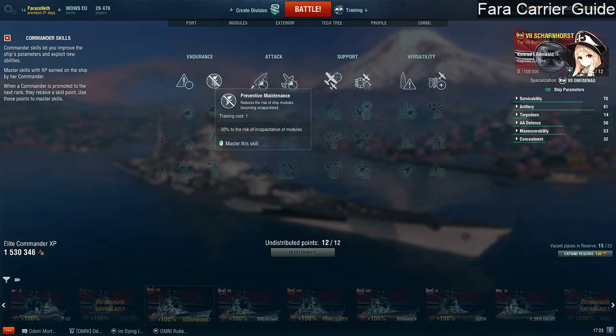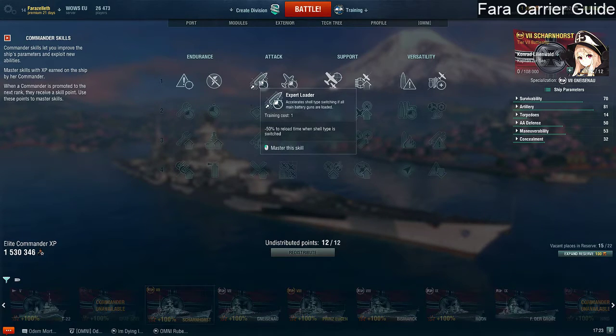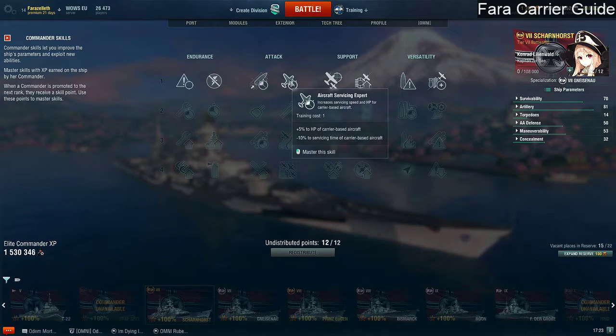Preventative maintenance — we're an aircraft carrier, we really don't need this. Expert loader gives minus 50% loading time to shells, which again doesn't affect us. Aircraft servicing expert is where it gets interesting — this is actually quite important. The skills we're looking at today are ones that have a statistical improvement on your planes. We want to improve your planes so fighters can fight harder and longer, scouting planes can scout longer, you can take off quicker, and be more effective at bombing. This aircraft servicing expert skill gives 5% HP to carrier-based aircraft — that's great — plus minus 10% to the servicing time of carrier-based aircraft. For one point, this is the skill to take. It's perfect.